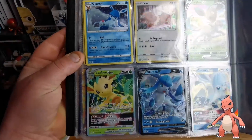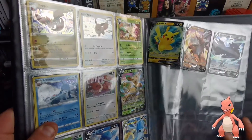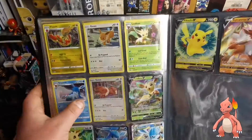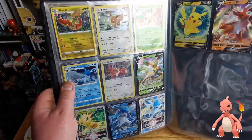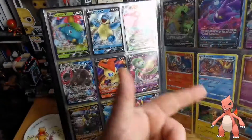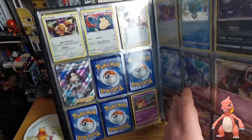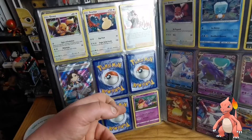We should eventually get the Vaporeon, Jolteon and Espeon boxes with the full art V-Max shenanigans going on. How cool are these V-Star cards — I freaking love them so much. Lucario, Lycanroc and Calyrex V-Star, and that brings us up to date. There's also a Pikachu V box that came out last week or two weeks ago. That's our collection so far update. You guys might be the Evolving Skies section.